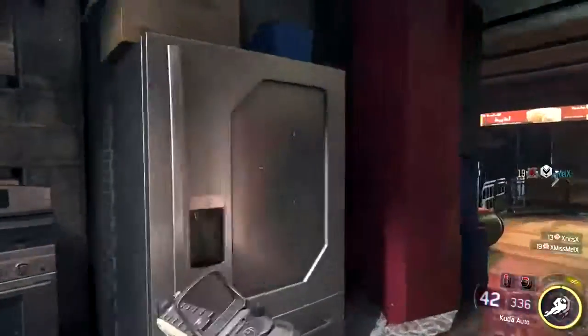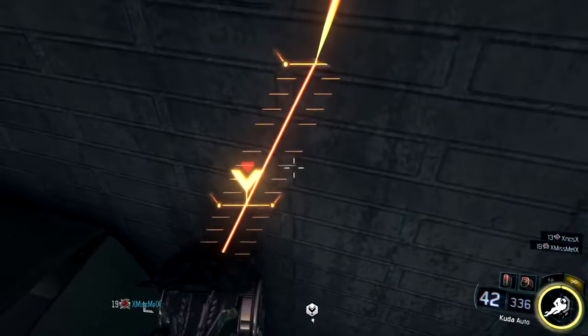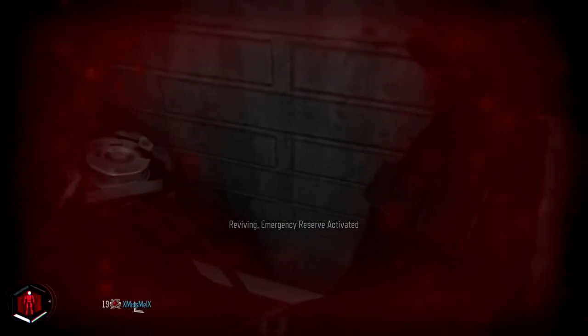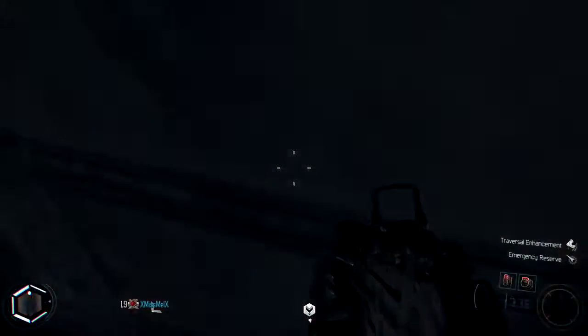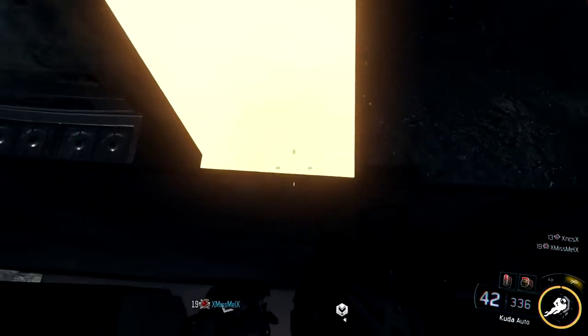You want to climb up onto this box here and then look into the wall and down yourself. Whilst downed, hit A a few times and when you revive you should pop your head through the roof. Now you want to move forward into this wall in front of you and start moving left and right until you can jump.